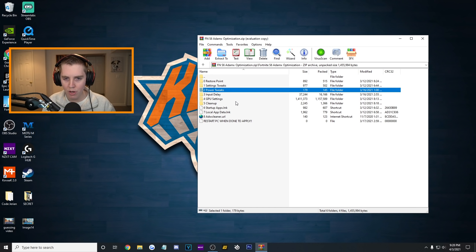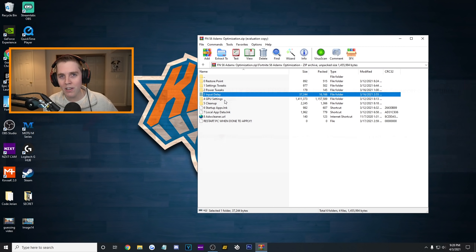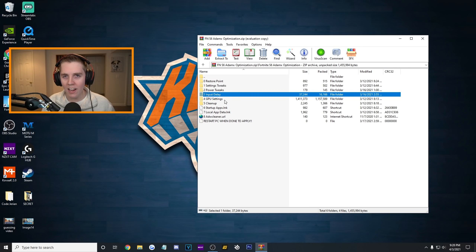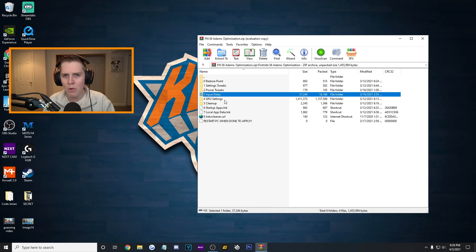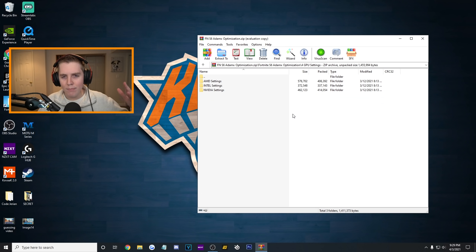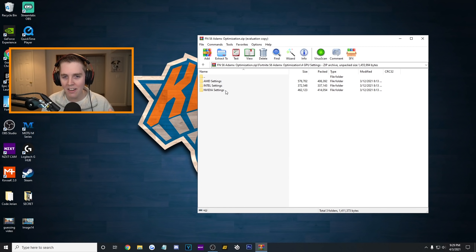I'm actually going to skip input delay because this one is a little scary. If you want to go and look at those input delay tweaks, go watch AdamX's video — he basically makes you set up another restore point and it can cause a lot of issues with people's PCs. I want to do the more basic and safe settings. So that means we are on number four — GPU settings. Everyone who is not an NVIDIA user is really happy because AdamX put all the best settings for AMD, Intel, and NVIDIA.